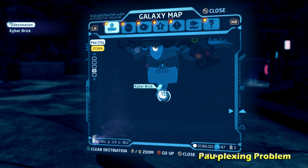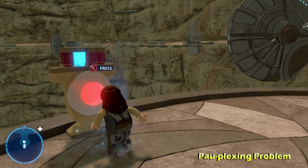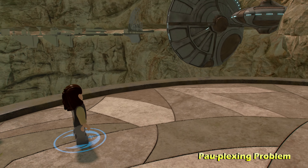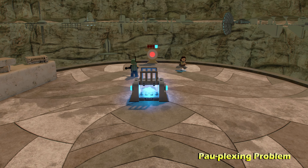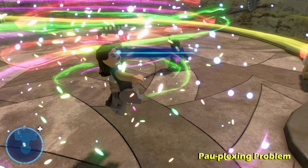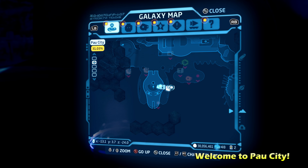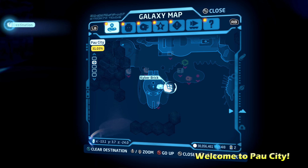Now we're going to do Scaling the Skeleton on the bottom right side of the map. You'll see a big skeleton with a grapple hook point. Switch to a grapple character like an astromech droid or a hero character to get up on top of the skeleton. From there, keep using the grapple character to grapple again up to the Kyber Brick for Scaling the Skeleton.